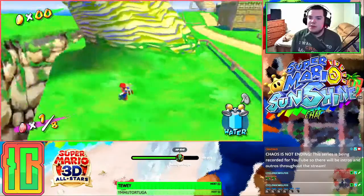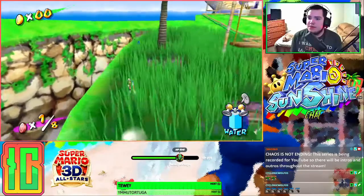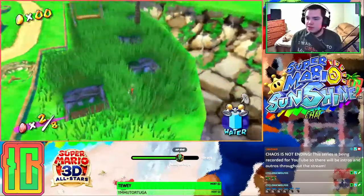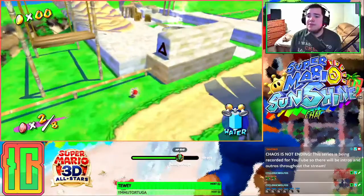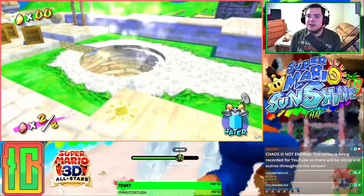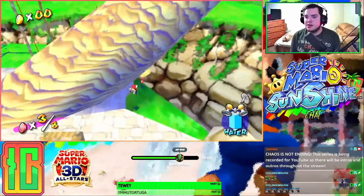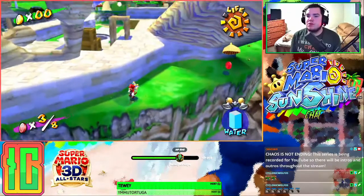Luckily for me, I know where like two of the coins are. I'm not quite sure where anything else is because I haven't done this in a while. But we found another coin there. I think there's some on the doors, but I'm not 100% sure. So we've got four. I saw the one in the tree there. I don't know if anyone else did, but I definitely did. One in the spring. There's one behind the tree.